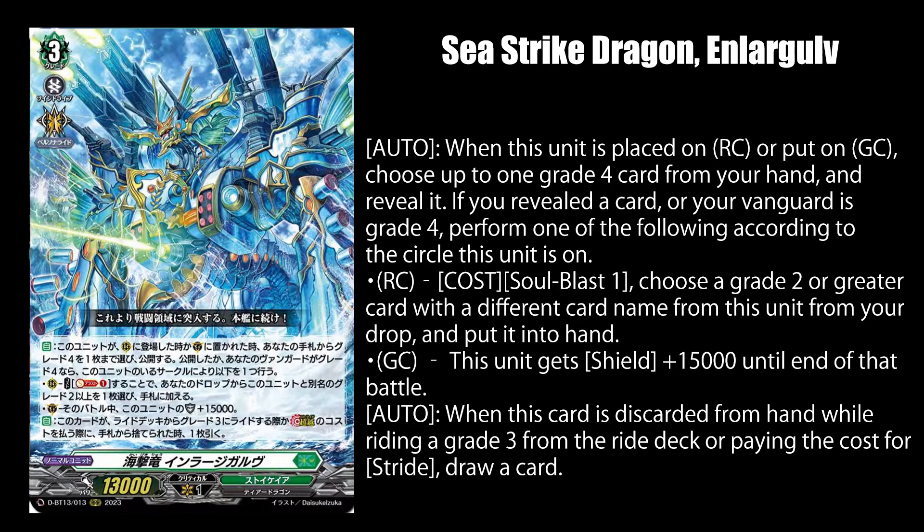Finally, Sea Strike Dragon Endler Gold, when placed on rear guard or guardian circle, lets you either reveal up to 1 grade 4 card from your hand, or if your vanguard is a grade 4 unit, perform 1 of 2 effects depending on where this card was placed. You can pay 1 soul blast to add up to 1 grade 2 or higher card with a different name than this card from your drop zone. If this was placed on rear guard, it gets 10k shields instead if placed on the guardian circle. And you draw a card when this was discarded for either the cost of riding a grade 3 from your ride deck, or paying the cost for striding.